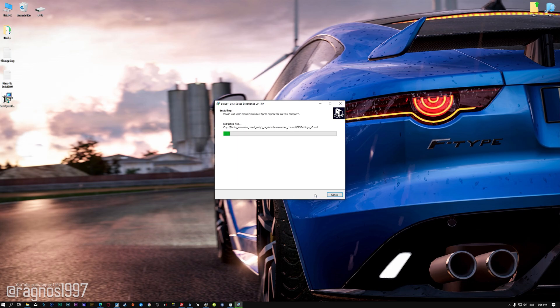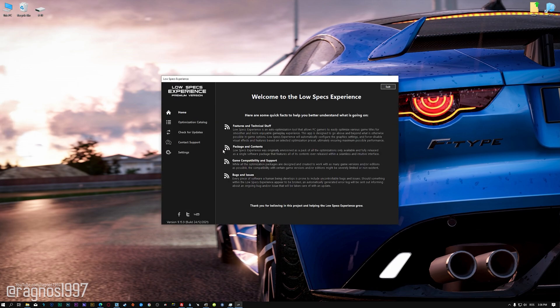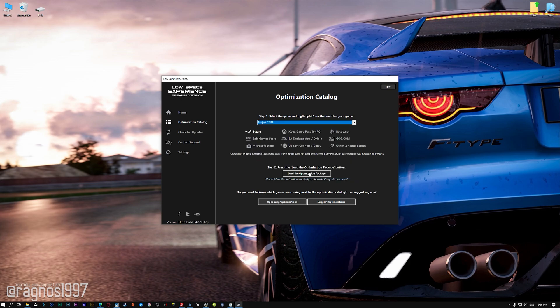First of all, start the installation process for the Low Specs Experience. Once it's done, start it from the newly created Desktop shortcut and select the optimization catalog. From the top of the menu, select the applicable digital platform and then select Project Cars from the drop-down menu. Once that is done, press Load the Optimization Package.